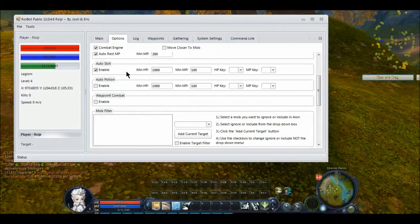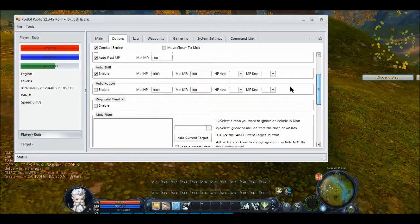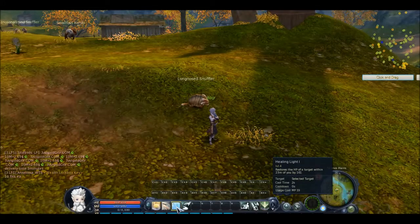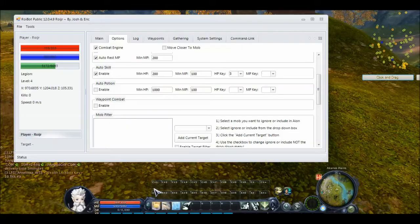Auto-skill is very useful for priests, and I'm sure for some other classes as well. All you have to do is set a variable or a number — let's say my health falls under 200, so I'll do 200 health, and when my character falls under 200 health, I'll tell it to hit HP key 3. So now when my player falls under 200 health, it'll hit key 3, which is my healing light skill. So basically, under 200 health it'll use healing light and heal it back up, meaning I'll never have to rest unless my MP falls below 200.